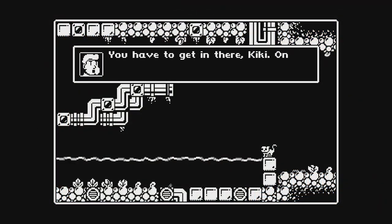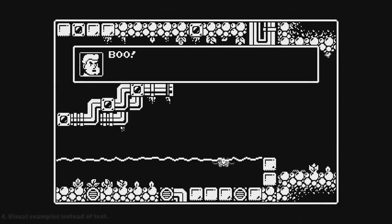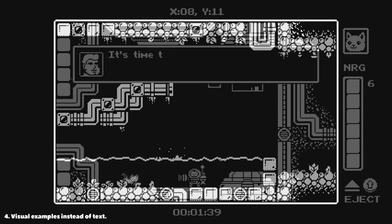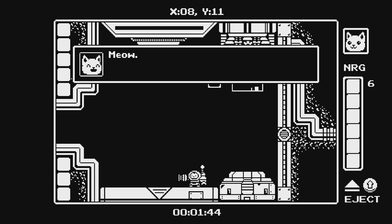Visual introduction. And if you absolutely need to teach the player some counter-intuitive idea, show it to them instead of showing a wall of text in their faces. For instance, Kiki will automatically jump into water or shoot with a newly acquired gun, which immediately shows you what the character is capable of.